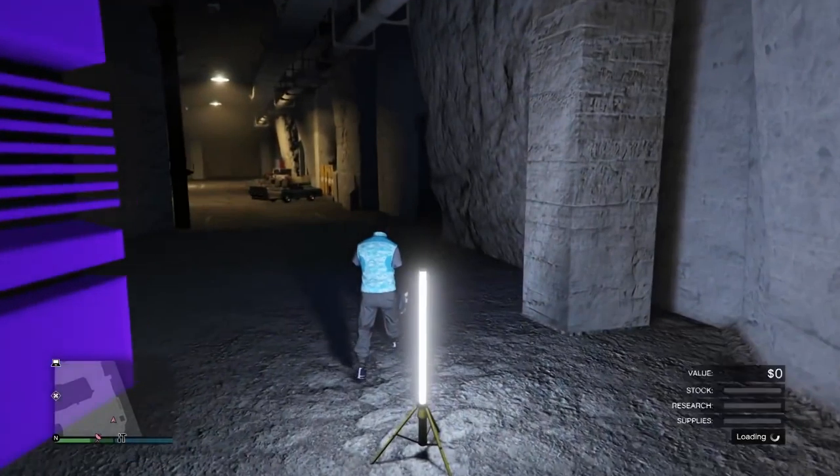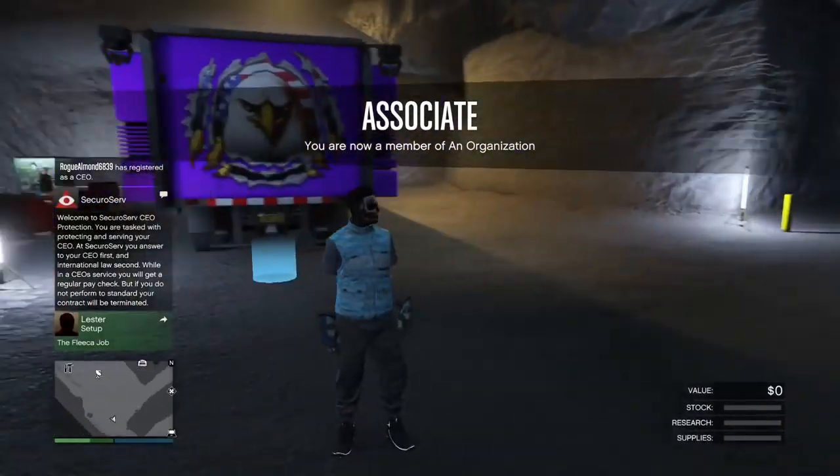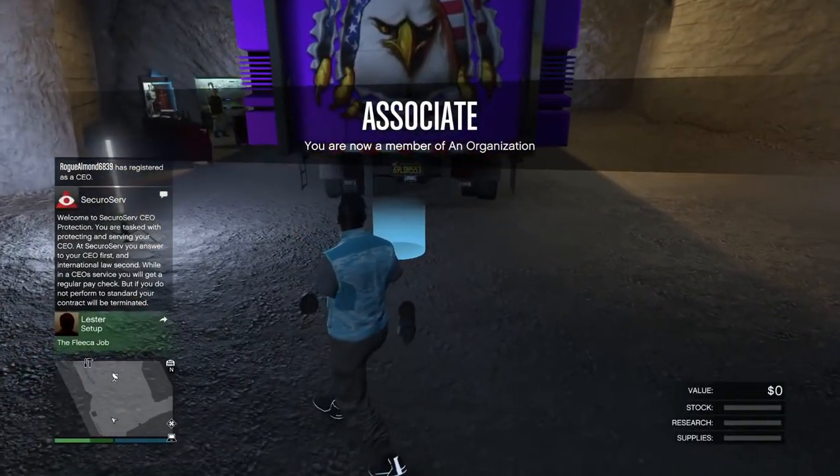We're just gonna focus on this first glitch right now. Here's the setup. When I refer to myself as me, I'm the duper — I'm always gonna be the duper. My friend, shown in the top right, is gonna be the helper. So I'm always gonna say 'I' as the duper and 'my friend' as the helper.